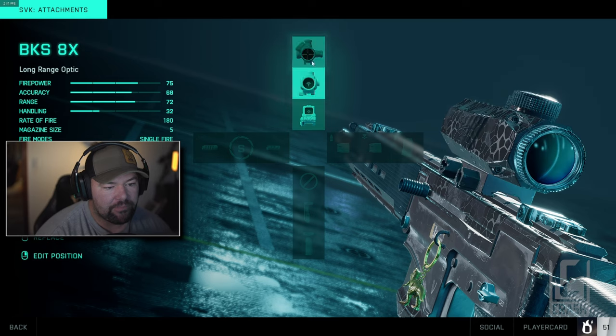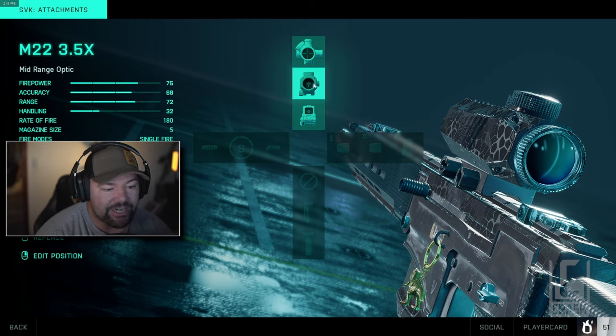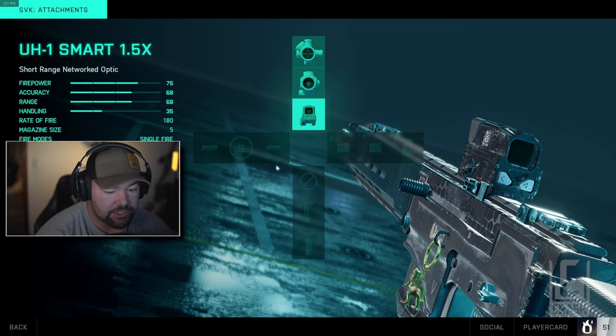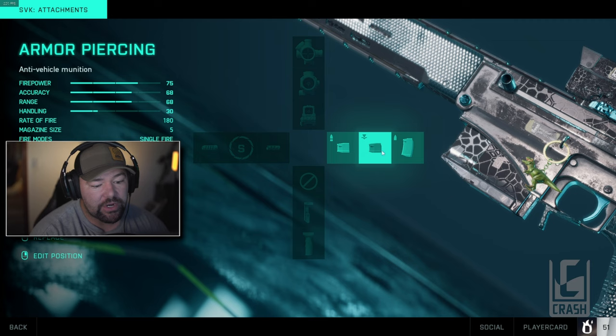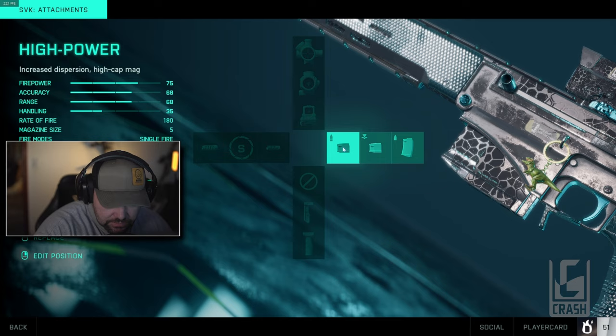Word of warning: if you use the 8x you will put out a scope glare, so keep that in mind. The 3.5x actually has a slightly faster ADS speed at 433 milliseconds, so the M22 3.5x is the sight I would recommend running almost all the time, then switching to the 1.5x or 8x as your situation changes.